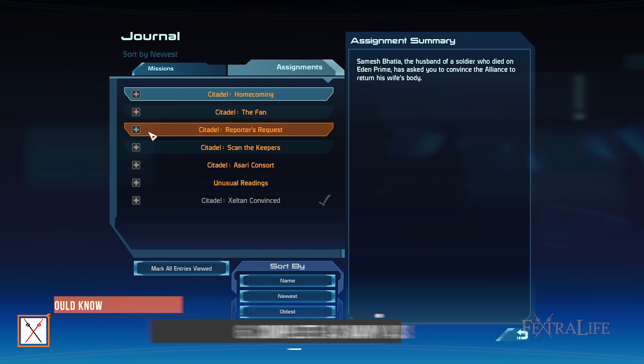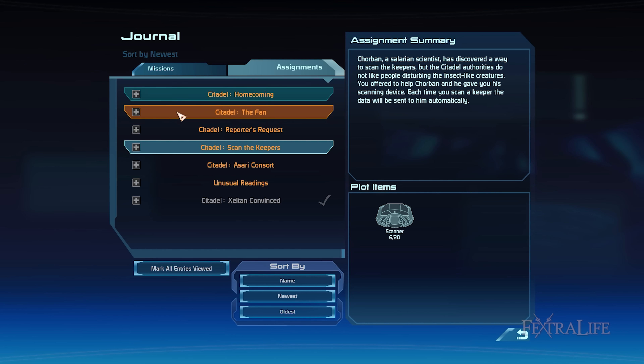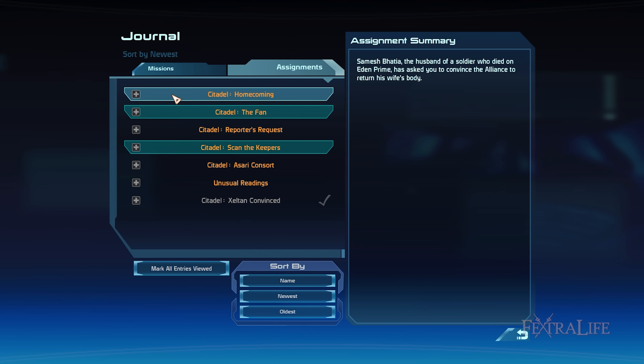I recommend finishing a lot of assignments after gathering all six squadmates. This way, your entire squad will be more prepared in dealing with bosses when you continue other missions.